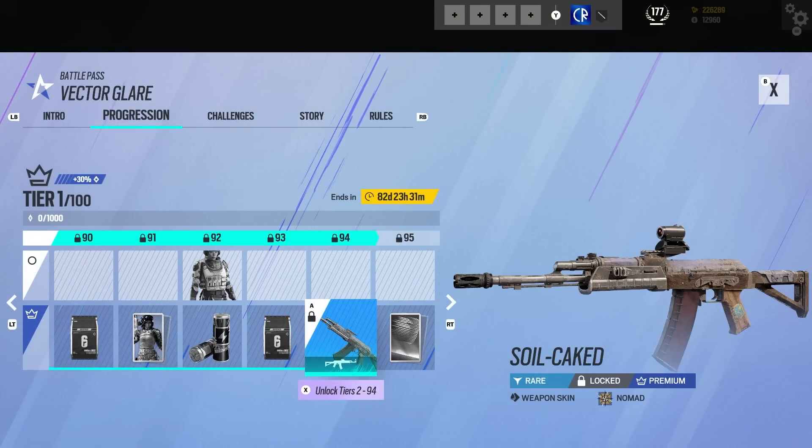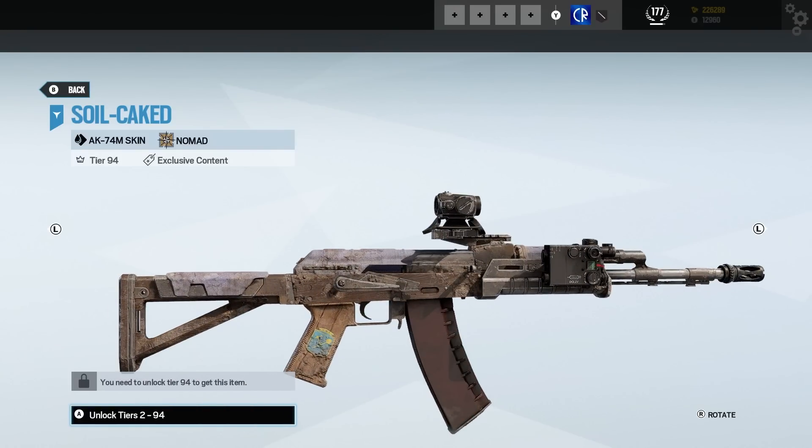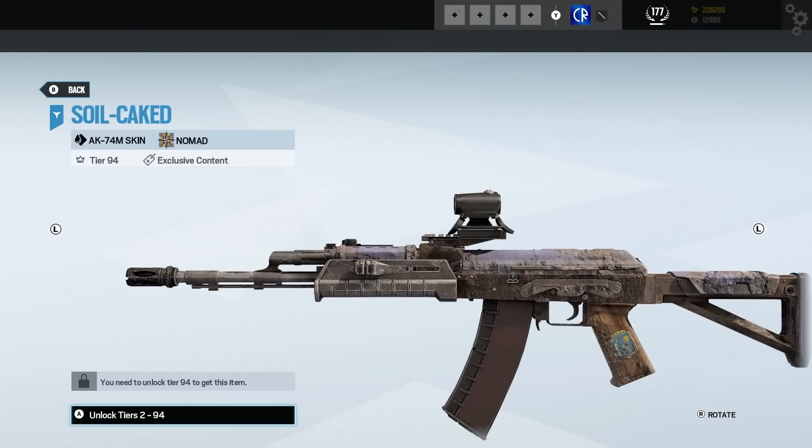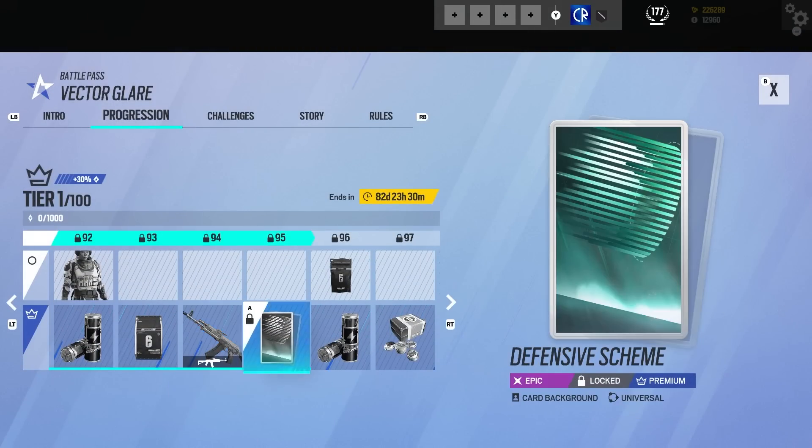Then we've got a bravo pack. We've got a dirty skin for Nomad as well — this kind of worn-down look, I love that. And again that icon is very prominent, it must be significant. It might even be a whole other squad — I don't know.